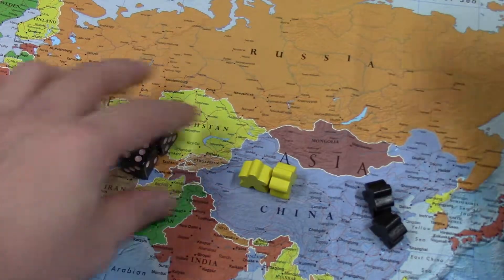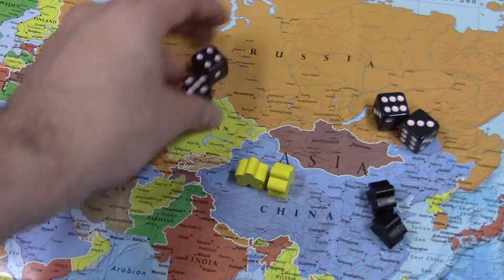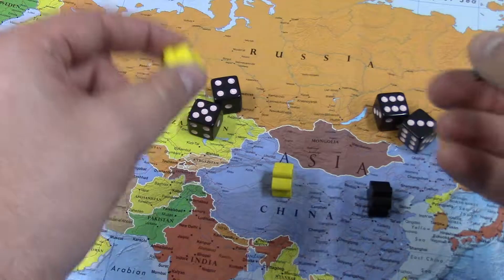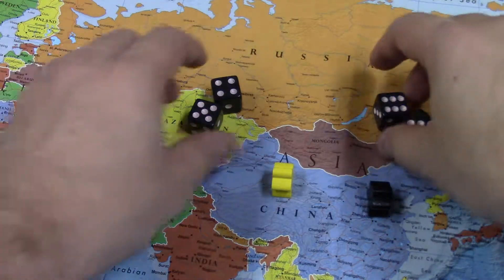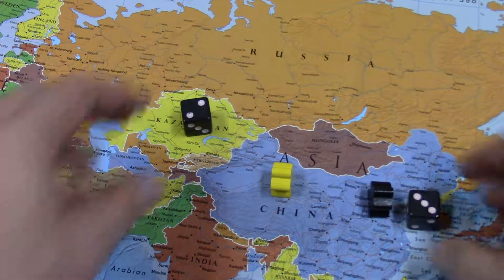So we take some dice away. I roll — I got a six. We roll for this guy — he got a five. Once again we take casualties away and take dice away, and then we're down to one army each.